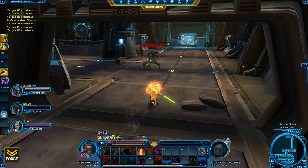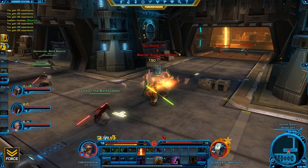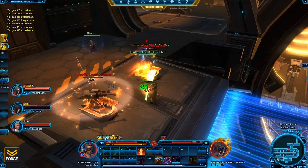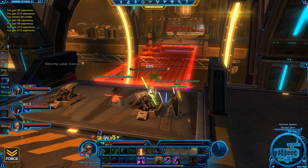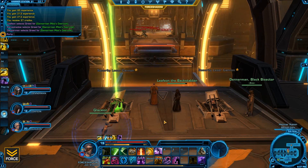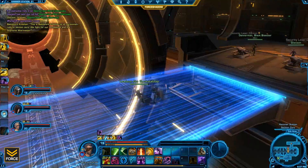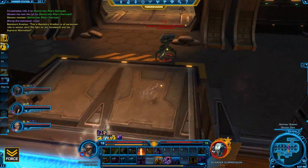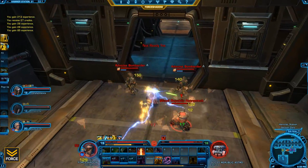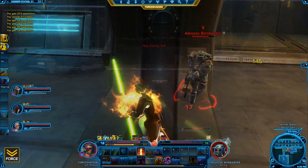You'll continue clearing a few more packs of mobs and eventually come to a bridge. First take out the two turrets — basic tank-and-spank. The bridge will turn red right before a giant flame wave with a meteor comes across it, so make sure no one is standing on the bridge when that happens. The bridge stays red for quite a while — anywhere between 10 and 15 seconds before the flame wave comes. If it's red, stay off it or just wait in front of it. Once it turns blue, you're safe to go. Better safe than sorry.